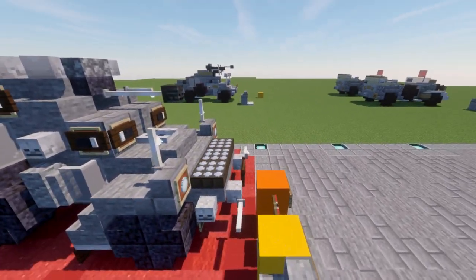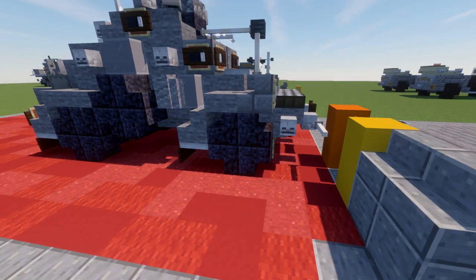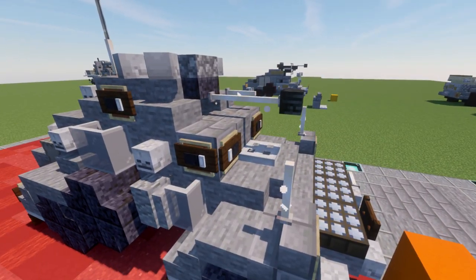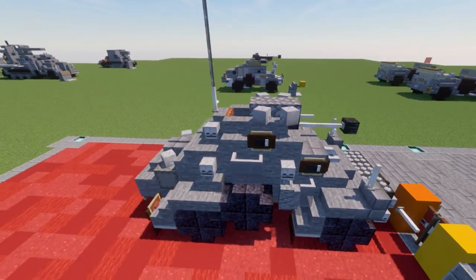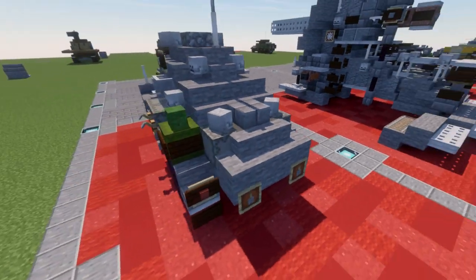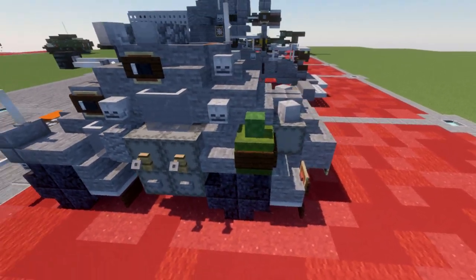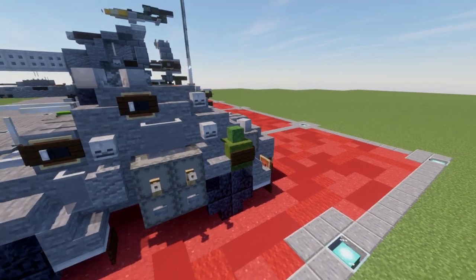Going ahead and getting started with the overview — we have the front here, and obviously it is a 4x4 vehicle. I believe it's just 2-wheel drive though. We have the compartment here for the driver and the co-driver, and then the gunner position located right up here. We've got a radio antenna here, a spare tire mount on the side, and just the shaping for the hull itself. On the other side we have a cargo box for probably some of the crew's gear and ammunition, and then a fuel canister mounted on the back bumper.